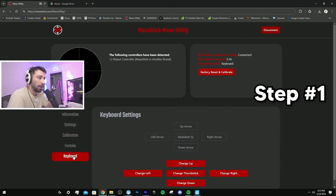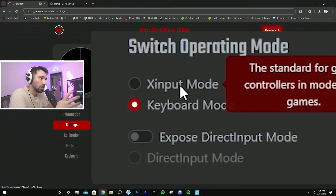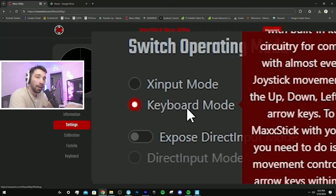Right now I have keyboard analog input on so it won't work yet. Go to Settings — it used to be on X input mode, which is what I used to play on, but since the bug and the new update, it's on keyboard mode now.